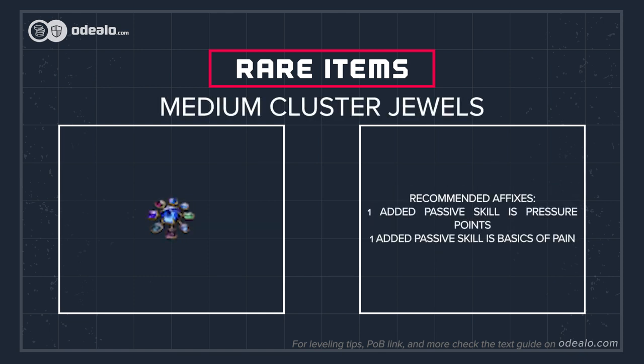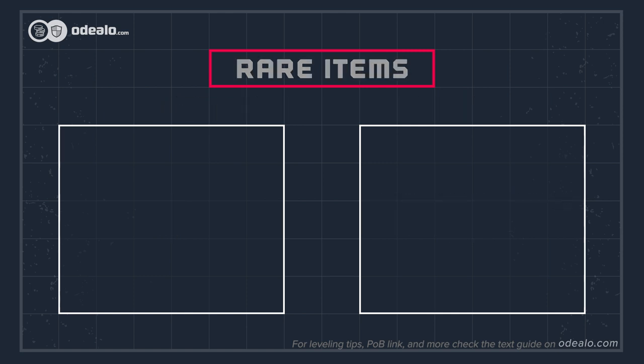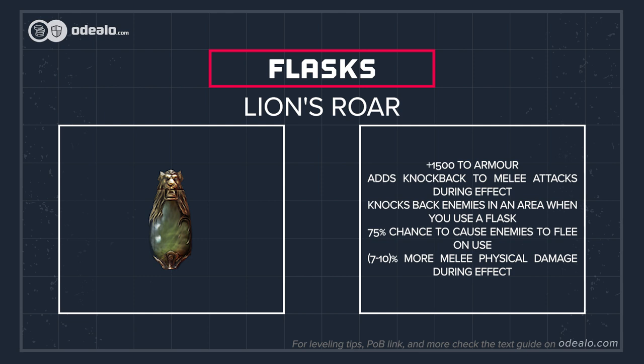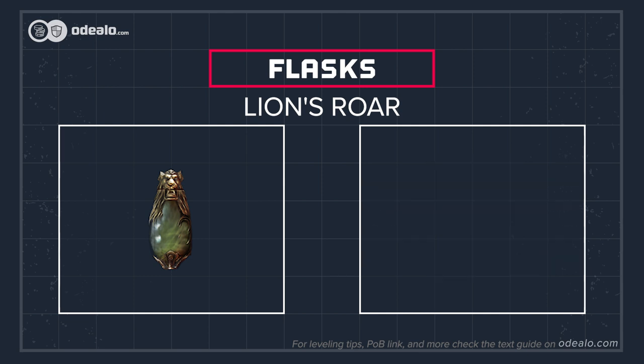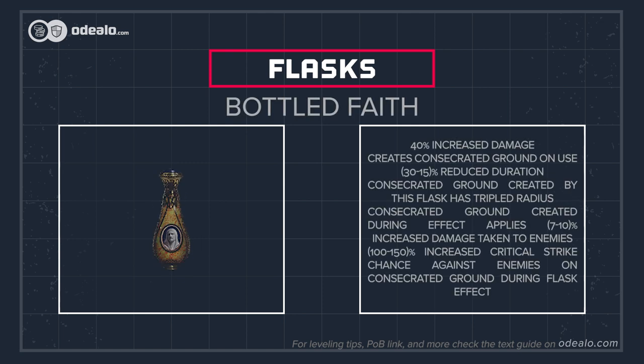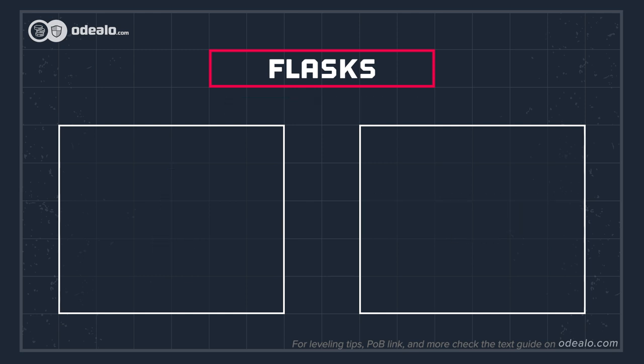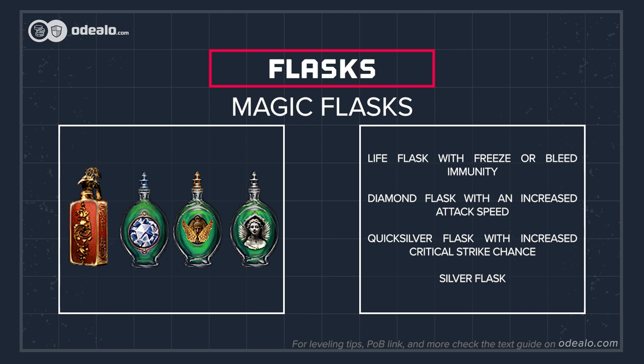There are two good unique flasks you can use. Lion's Roar can improve any melee physical build — it grants more damage and armor. Bottled Faith is used for more damage, critical strike chance, and the bonuses of consecrated ground. For other flasks, get a life one with instant life recovery on use, a diamond flask, and a quicksilver or silver one if you can't get onslaught any other way. These would increase your attack speed and critical strike chance, or remove bleed or freeze on use.